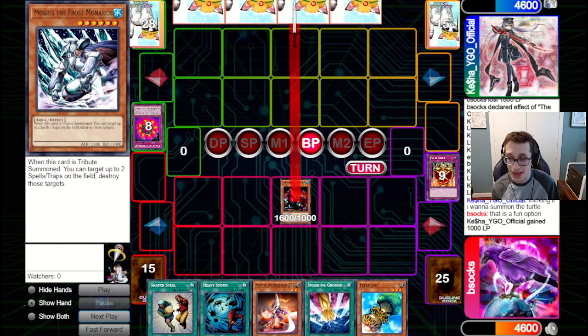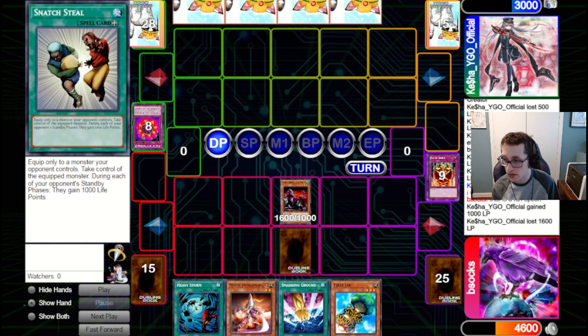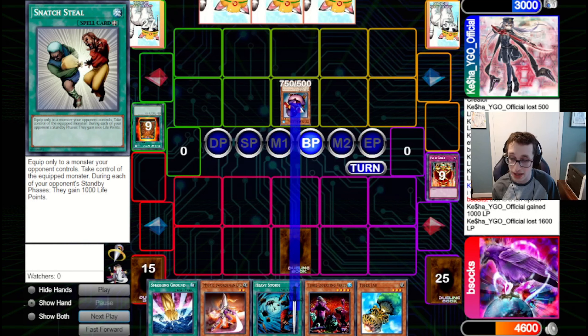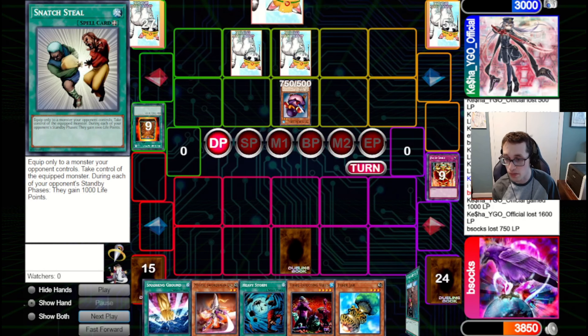This is a bit risky because Tribe is a very powerful card — we might want to save it for later — but I think it's ultimately fine. We set the Snatch Steal here as a bluff and pass back to our opponent. They're going to set one, go for Tayu, bouncing back that Tribe to hand, getting in for 750. They set two, and to me that indicates they've got a Book of Moon set, because there's no real reason to do that otherwise.